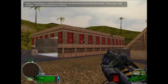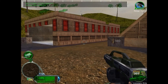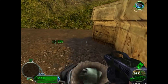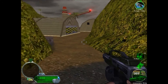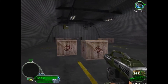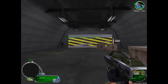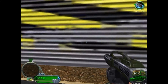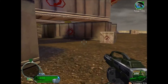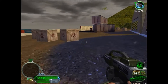Havoc, I'm picking up a submarine adjacent to the dockyards beyond this base facility. Find a way to get on board and get off that island before it blows. Unstable seismic activity detected — all personnel evacuate immediately. You don't have much time, get to the submarine and get off the island. Just doing some house cleaning before I go.